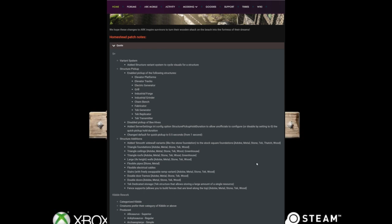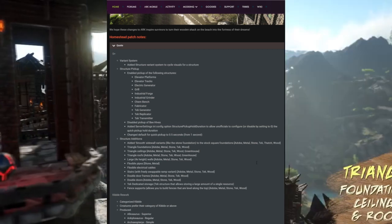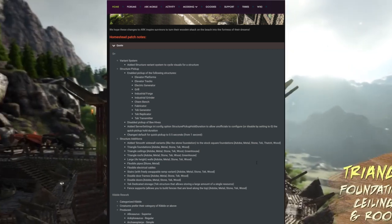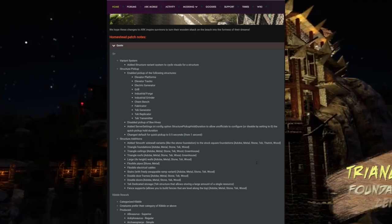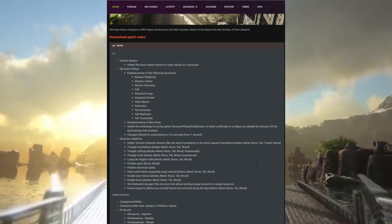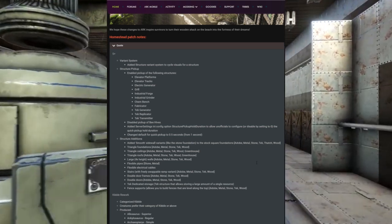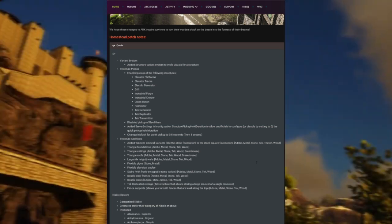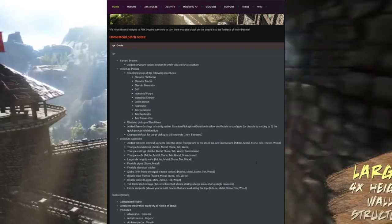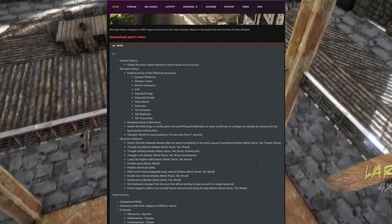They also added triangle foundations, triangle ceilings, triangle roofs, large 4x high walls, flexible pipes, flexible electrical wires, and stairs with freely swappable ramp variants. So basically you're going to be able to build stairs a lot easier and it's not going to take up as much space. They also added double door frames and double doors.